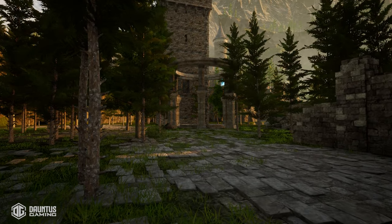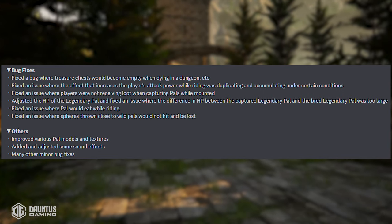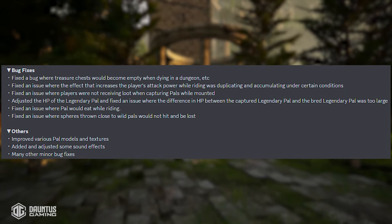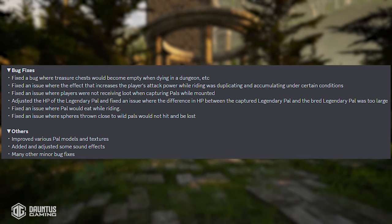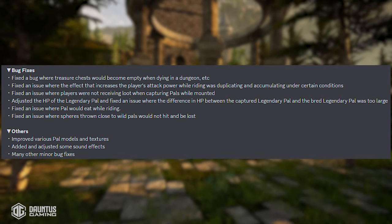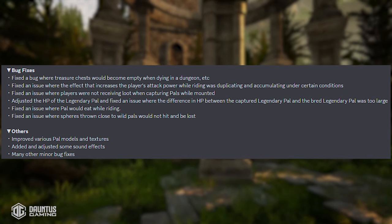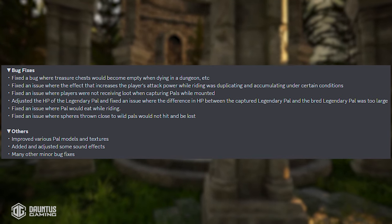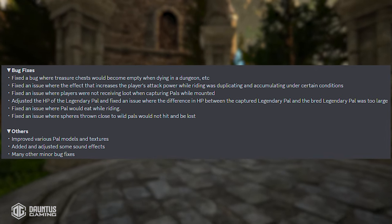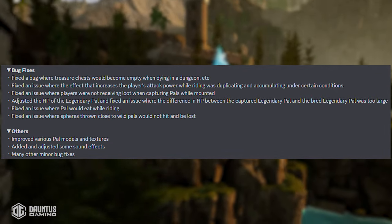Rounding up with bug fixes: they fixed a bug where treasure chests would become empty when dying in a dungeon. There was also a bug where being on a Shadow Beak with a bunch of Heucrates in your party multiplied your dark damage multiplier over and over — basically getting up to like a million percent attack increase. They finally fixed that, which is great because it was genuinely game-breaking.